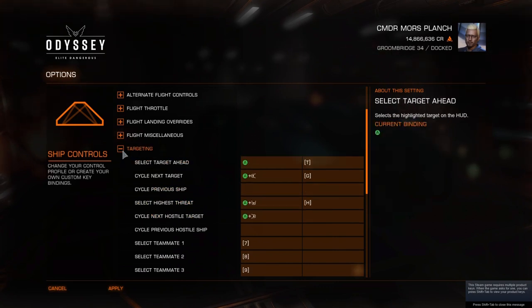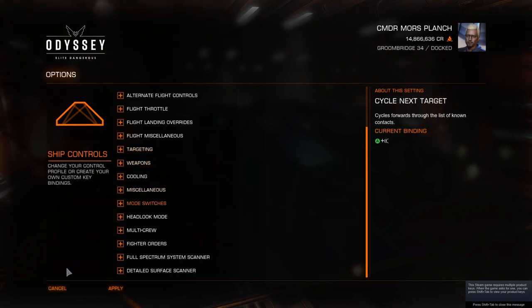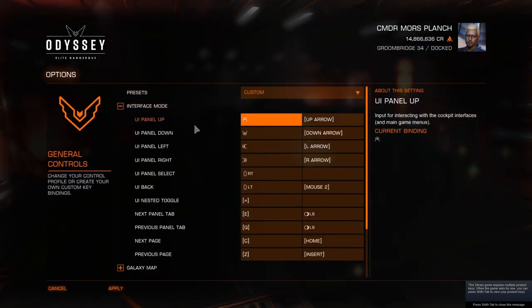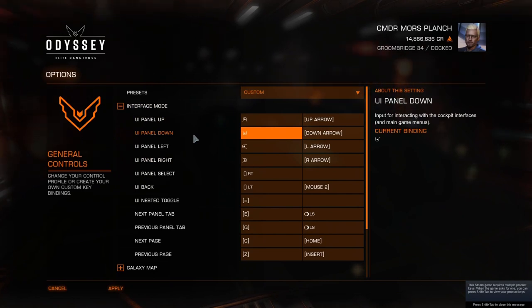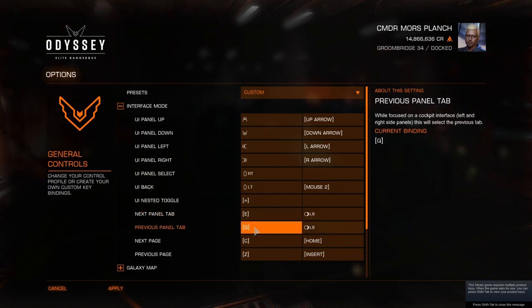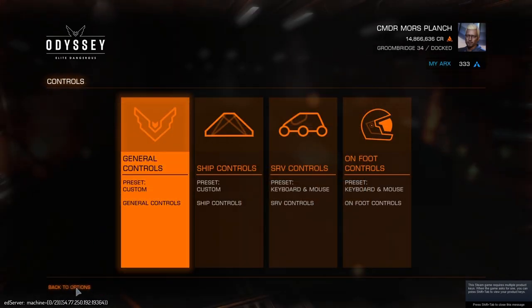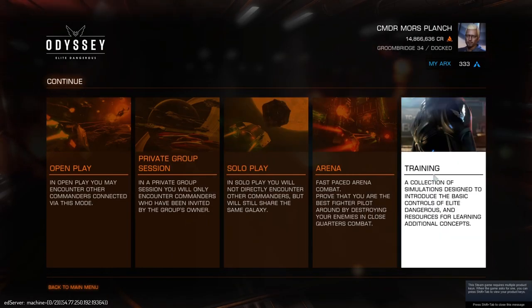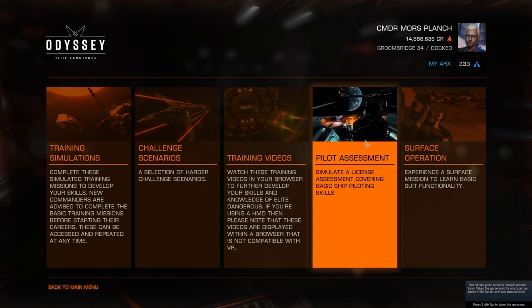I don't think there was anything else major I changed — most settings stayed the same from the default controller scheme. The one other thing I changed was the interface mode for navigating the in-ship panels, which I assigned to the slider/rocker on the secondary emulated game controller, so I don't have to take my hands off the joystick when moving through menus. Once you're done setting this up, I'd recommend going to Training and doing the pilot assessment — it's the most helpful for checking all controls, including weapons.